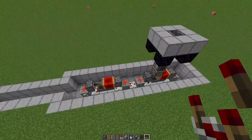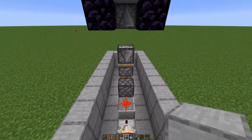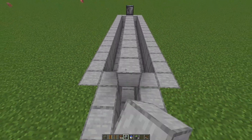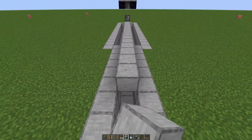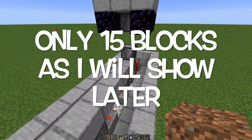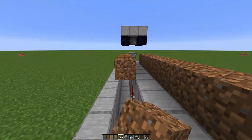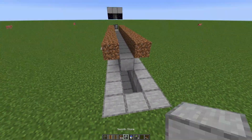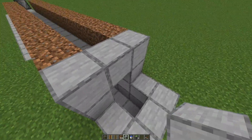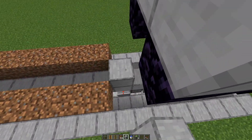Now we need to start building. You go out 16 blocks from the heart, just one above ground level. Then grab some dirt, go out two blocks up, and make a trench like this. Lock it off at both ends, because this trench will be holding water a bit later.